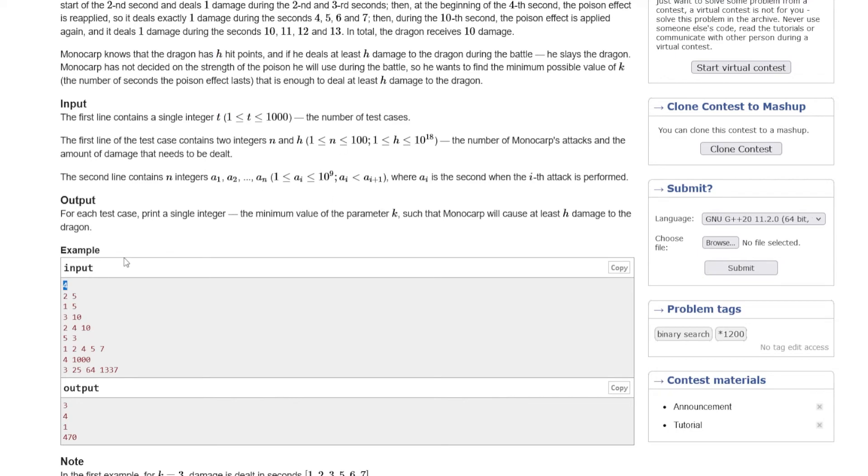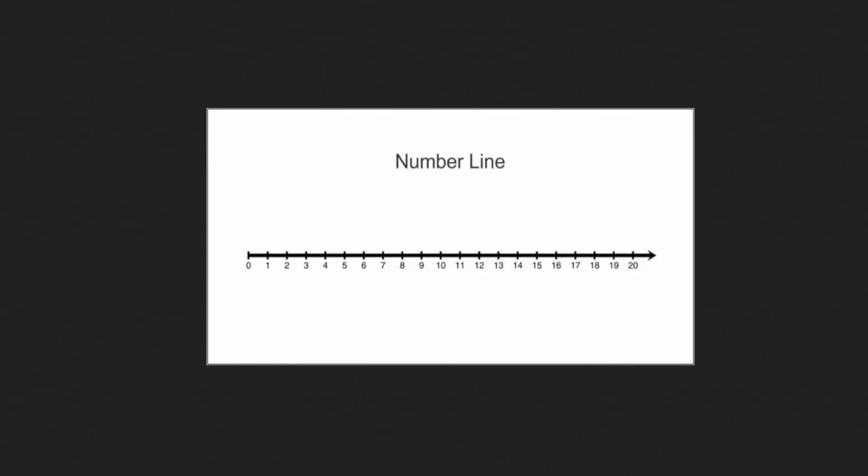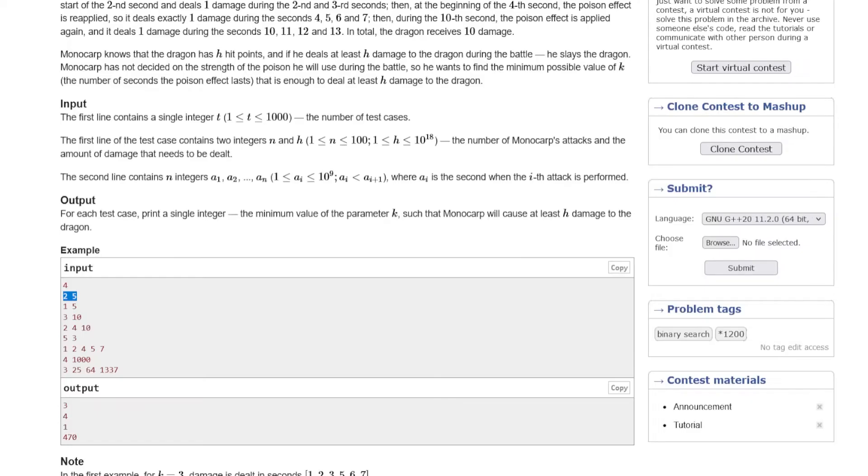We have 4 test cases. First case: N=2, H=5. We have 2 attack timestamps which are 1 and 5. So T=1 and T=5. The total damage we need to do is 5. Let's take a timeline. If I choose K=1, from position 1 it gives 1 damage, from position 5 it gives 1, total is 2. If I choose K=2: from 1 to 3 that's 2, and from 5 to 7 that's 2, total is 4. Not enough. If I choose K=3: from 1 to 4 that's 3, and from 5 to 8 that's 3, total is 6. That is greater than 5 — so K=3 works.